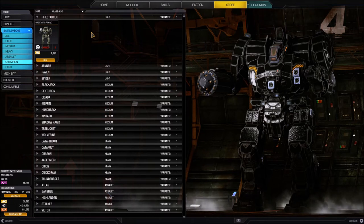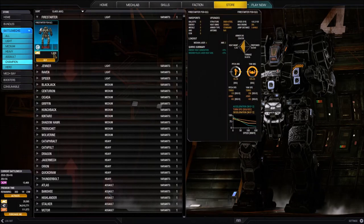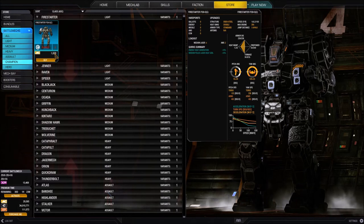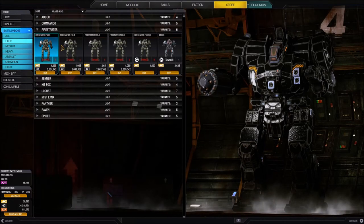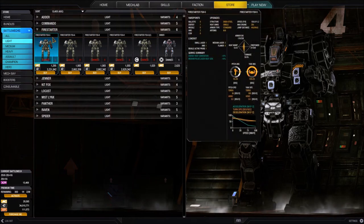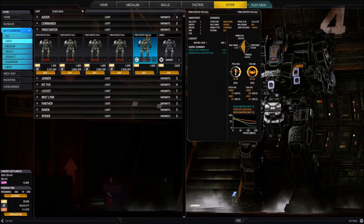So that's what it means to own a champion mech. Something else we see in the thumbnail is that this mech is only available for MC - if you want a champion mech you'll have to purchase it with real money. Otherwise it is identical to the standard Firestarter FS9-S. If we go back to the light battle mech category, here is the FS9-S and here is the FS9-S with a 'C' after the name to indicate it's a champion.